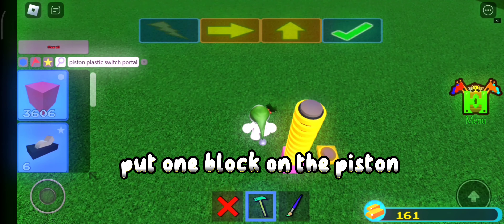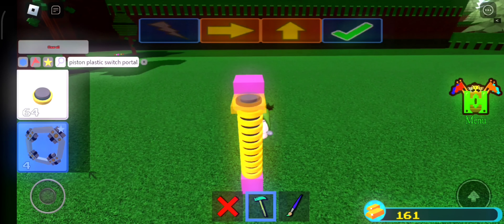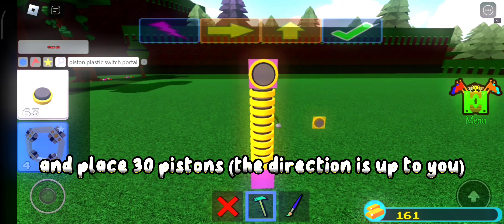Put one block on the piston. And place 30 pistons — the direction is up to you.